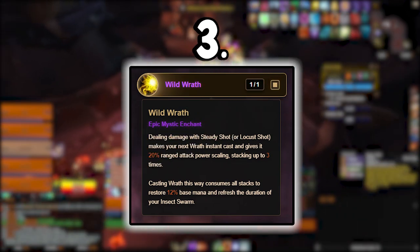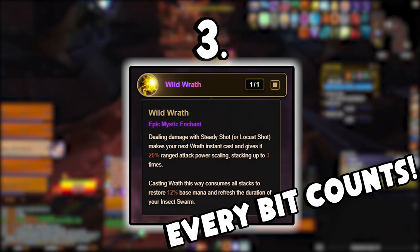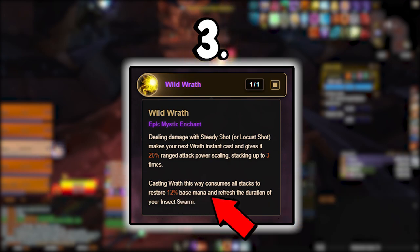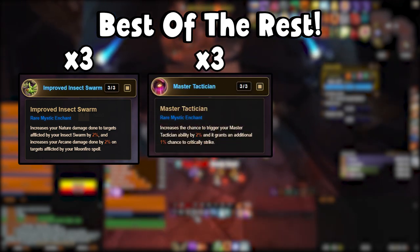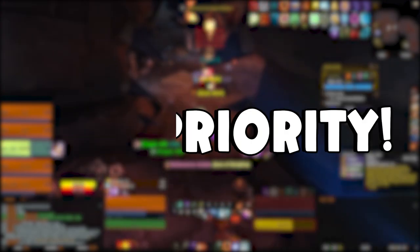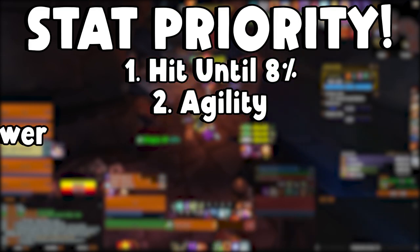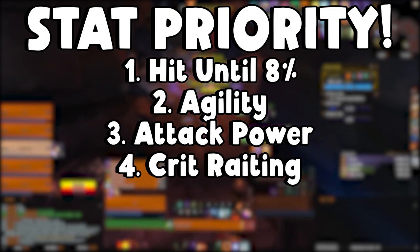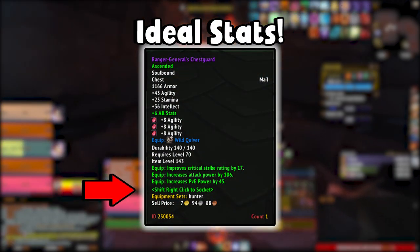Wild Wrath is an absolute must for this build. Since we're looking to maintain both Serpent Sting and Insect Swarm on our main target at all times, it lets us squeeze out a little more DPS during our rotation. Plus, an extra 12% free mana is never a bad thing. The remaining REs are 3 Improved Insect Swarm, 3 Master Tactician, 3 Improved Aspect of the Hawk, 3 Wild Quiver, and 1 Mortal Shots. Stat priorities: hit until 8%, agility, attack power, crit rating, intellect, then haste. Your gear should reflect this assuming you are hit capped.